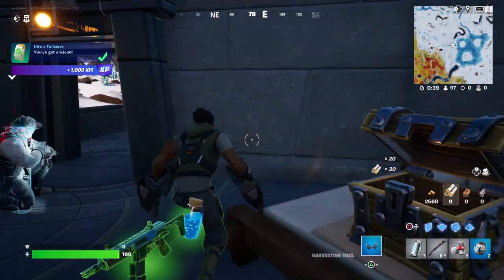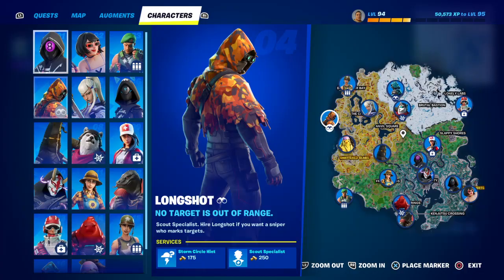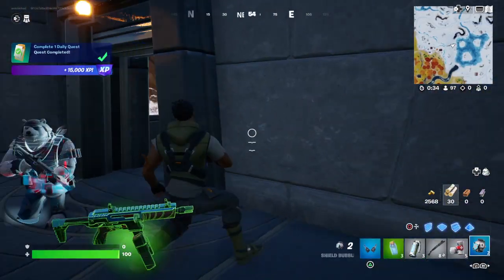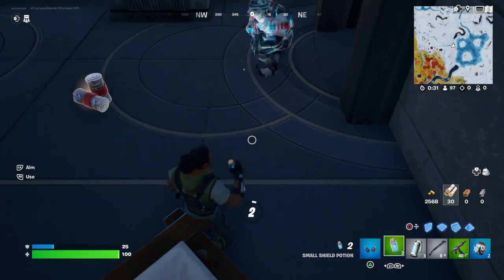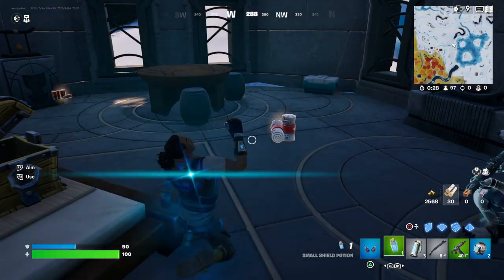If you want to see where they are, you can go into your characters tab and it actually shows you where all of them are. Pretty simple to get started — the harder part will be just getting some damage, even though it's just 50 damage, so it really shouldn't be that hard.